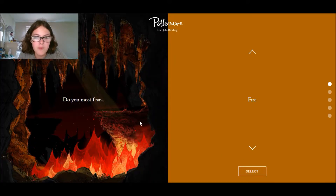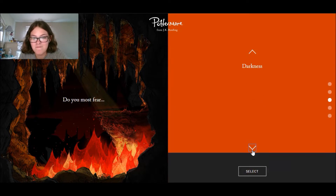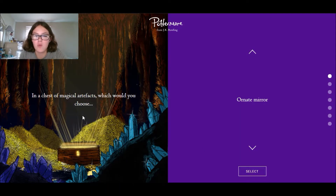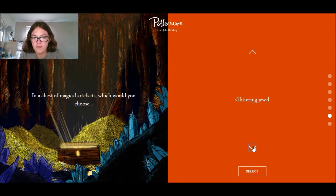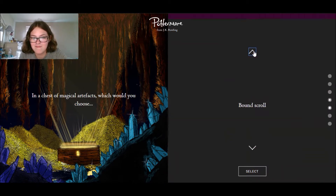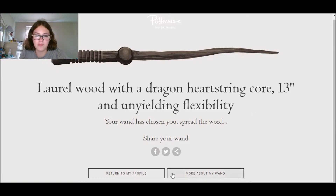Do you most fear fire, heights, small spaces, isolation, or darkness? Small spaces. In a chest of magical artifacts, which would you choose - an ornate mirror, a dusty bottle, a golden key, a silver dagger, a bound scroll, a glittering jewel, or a black glove? A dagger probably. Laurel wood with a dragon heartstring core, 13 inches and unyielding flexibility - the wand has chosen you!